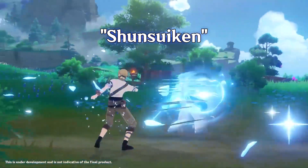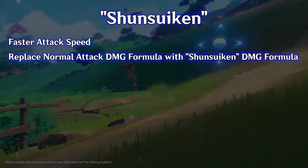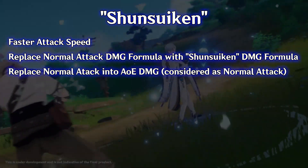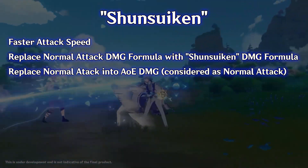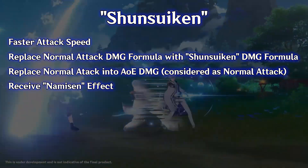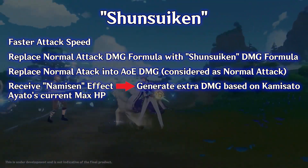Sunsuikand has the following properties: faster attack speed; it replaces the damage formula of normal attacks with the Sunsuikand damage formula; it replaces normal attacks with AoE hydro damage, which is still considered as normal attack; and it receives the so-called Namazen effect, which generates extra damage based on Kamisato Aieto's current max HP.